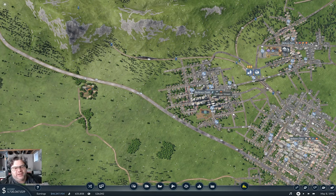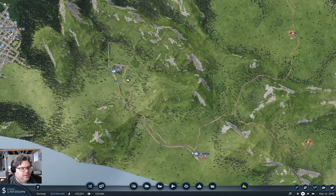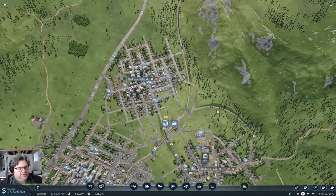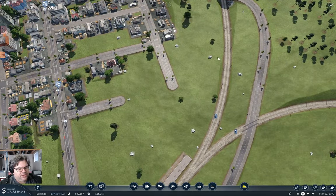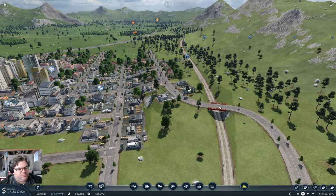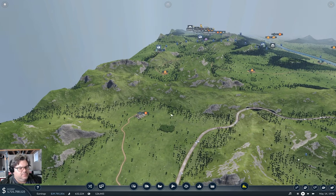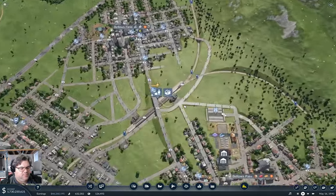Hey everyone, welcome back to Flattop County in Transport Fever 2. I've just got the goods factory connected up to steel. Now I need to bring the plastic all the way from here over to here. This is going to be a little bit of a challenge, but not that much of one. I think that's what I'll do, so I'm going to get started on that.